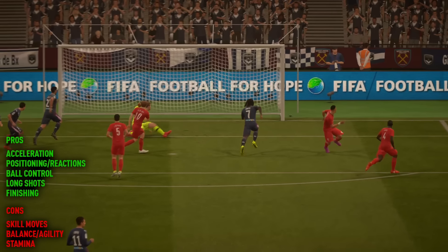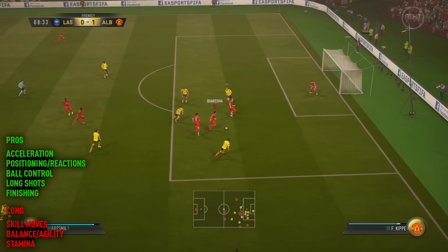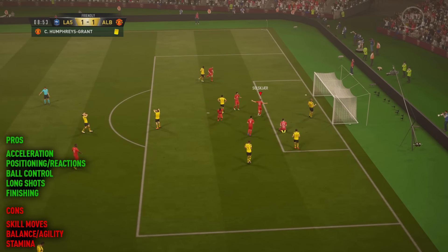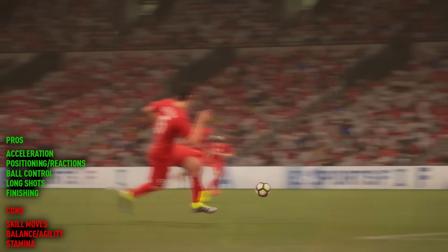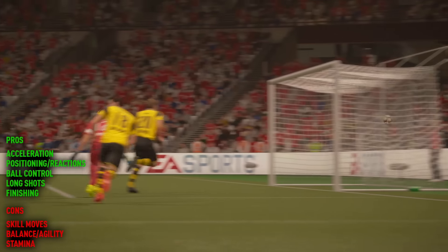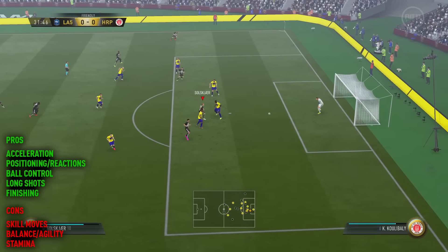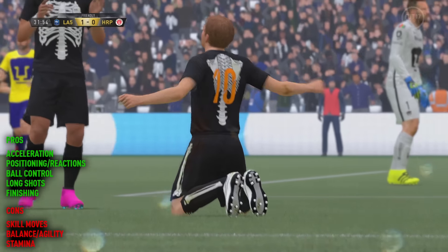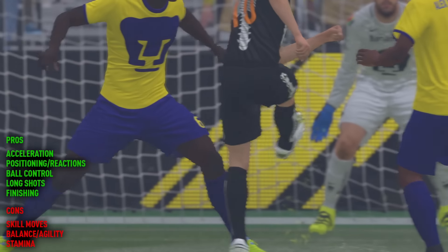That acceleration is definitely one of the best parts about him. In that first 60 minutes of gameplay he is really, really quick off the mark, especially with the Hunter chemistry style. He does dip a little bit in overall sprint speed, but getting up to speed is one of his positives. His positioning and reactions are superb — EA have really recreated Ole Gunnar Solskjaer well. He was that striker who almost came on as a super sub and was there at the right place at the right time, and that's exactly the case with him on FIFA 17.